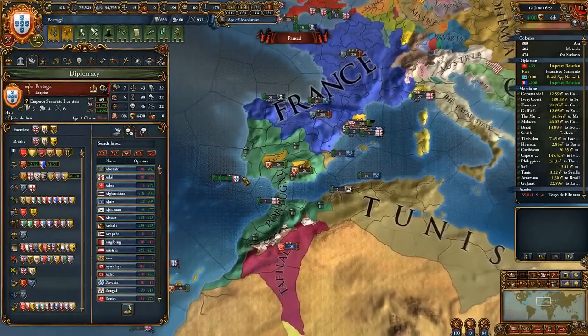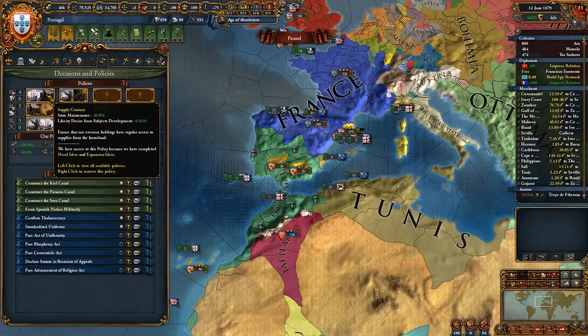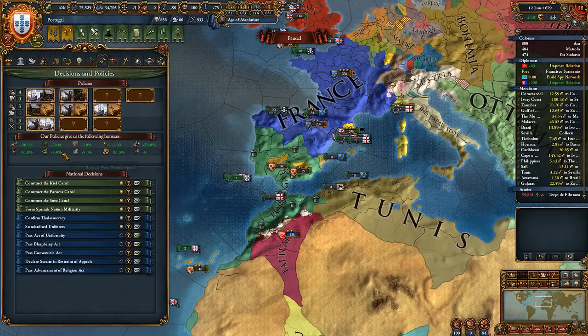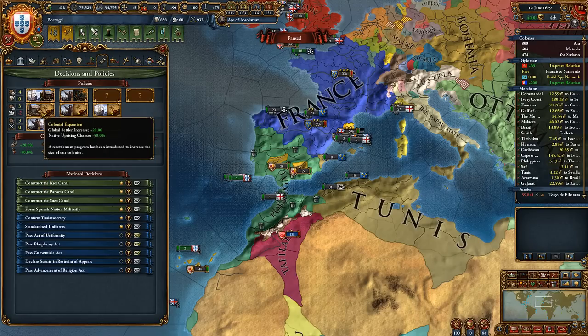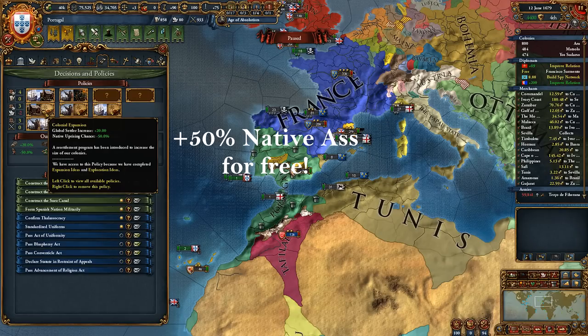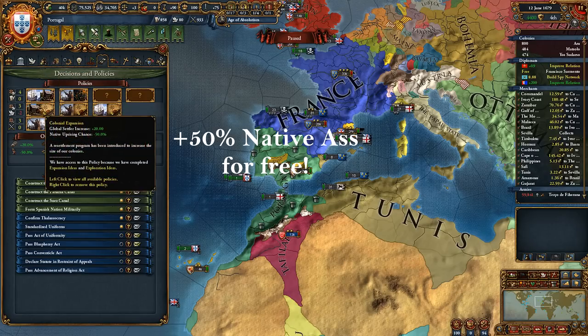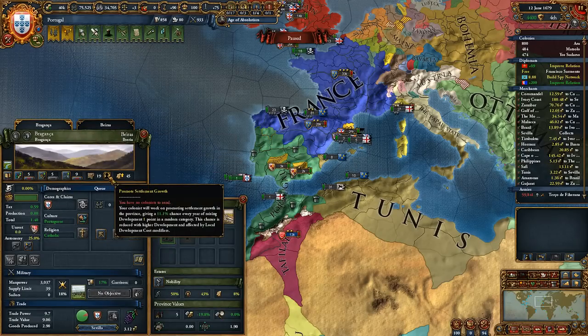Let's look at some colonization changes. The policies around colonization have been streamlined — the devs did a great job here. You will almost always take exploration and expansion ideas for extra colonists, settler increase, and trade perks. Now you can get minus 50% native pricing, which means plus 50% extra native assimilation with the new policy, and since your first policy is free, you can get that perk for no cost. This is a significant boost for colonizers, giving a small goods produced bump and really increasing colony growth. You can also use your colonist to upgrade development in provinces, though I don't see much use coming from it — you might use it late game when you don't have provinces to colonize, but the return is probably not worth the effort.